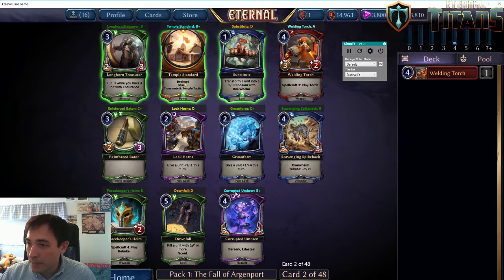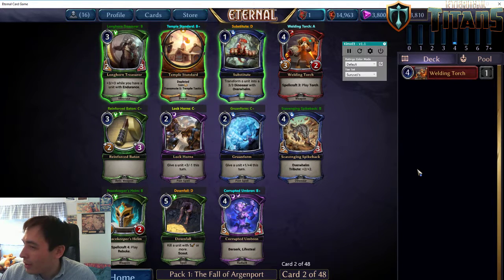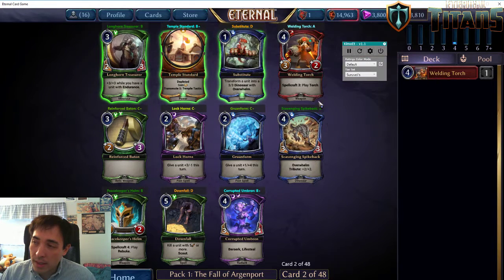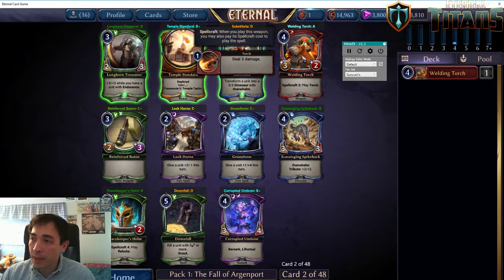All the factions are represented. Usually the way to read signals is to see what factions are lacking strong cards in the packs being passed to you. I would say that Primal is the weakest faction, but even then it's difficult to say. We know based on the three uncommons and no rare in the pack that the previous person took a rare. I'm just going to take a second Welding Torch. It's good to stay on faction with your first pick, but you shouldn't weigh your first pick too highly when considering a second pick — it's more important to read signals correctly.